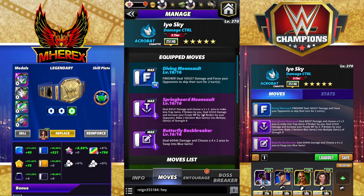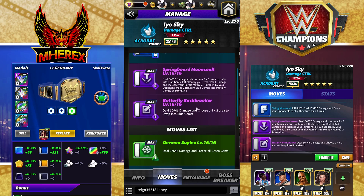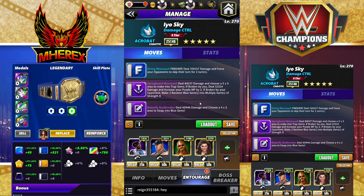What I really like about this is the damage per trap and getting your purple MP back. The Butterfly Backbreaker: 3 MP purple, 60k damage, choose a 4x2 area to swap into blue gems. Entourage Woods for 4 purple MP — so that'll get us started.